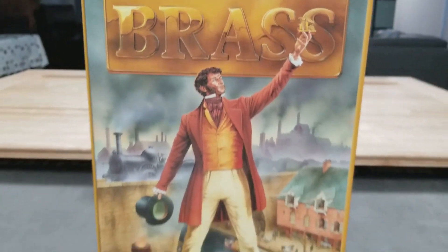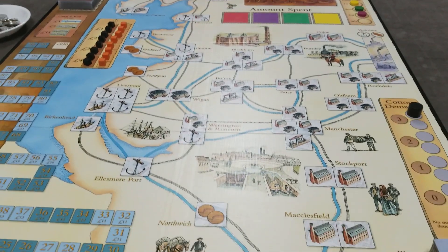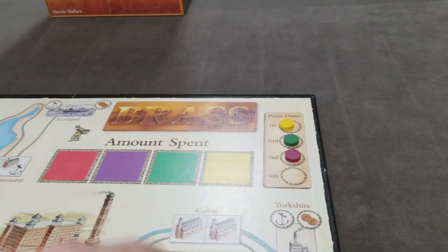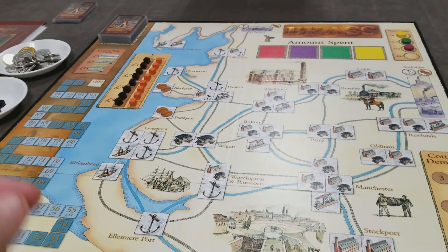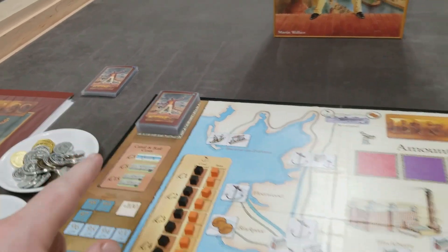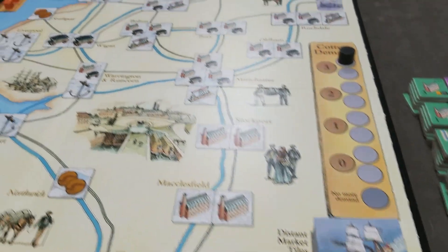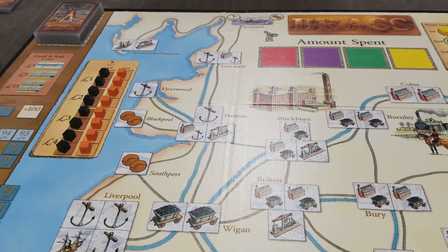Brass: how to set up and play. Brass is a game about the industrial revolution in England. I'm setting this up for a three-player game. For a two-player game, you'd use the flip side of the board with some locations removed, remove some cards and some distant market tiles, and players would start with 25 pounds instead of 30. Otherwise, gameplay is the same.